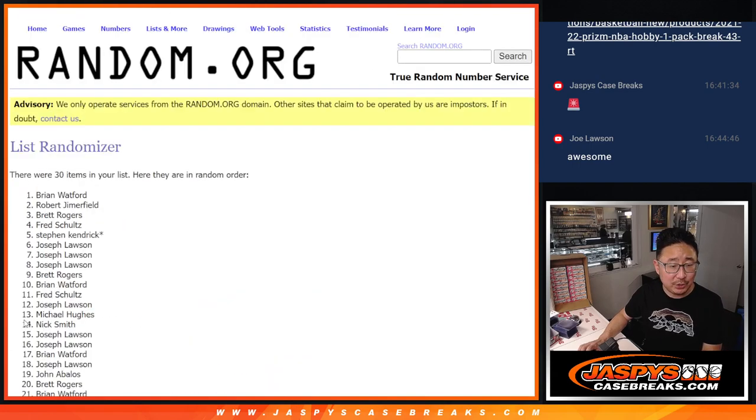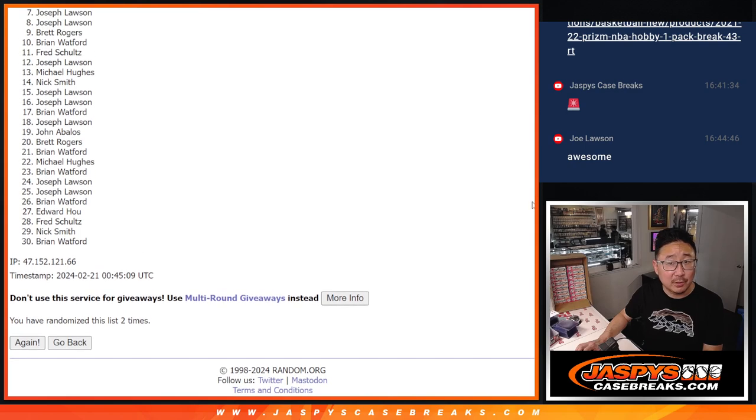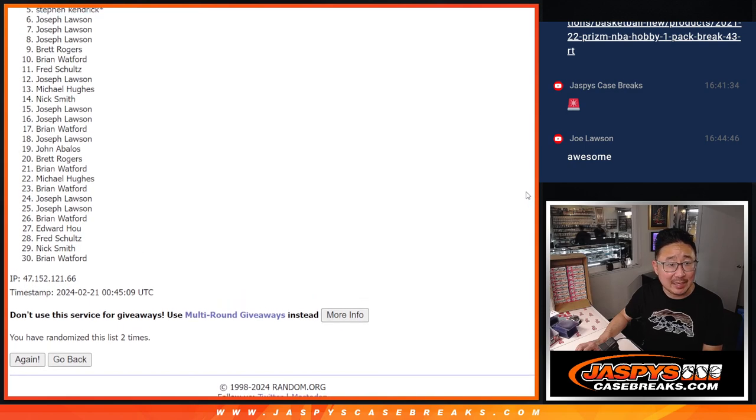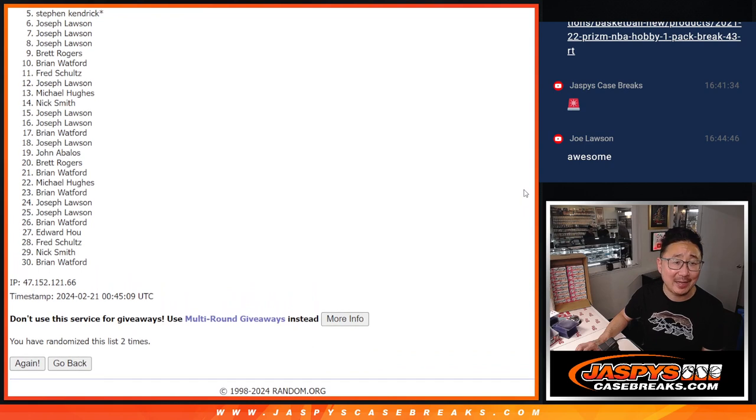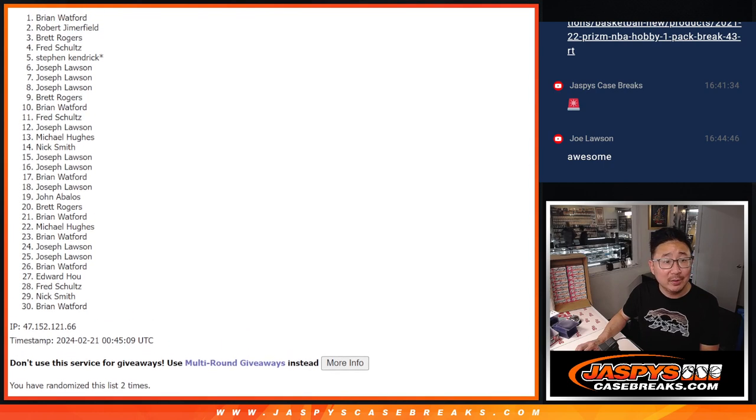One and two. So from five on down, it's going to be sad times. Stephen K., last spot — Mojo letting you down this time. Five through 30, sad times for everybody. But thanks, everyone, for getting in — appreciate you. Top four, happy times for you. You got teams in the next break. Happy times — Fred is happy, so is Brett, so is Robert, and Brian. Real happy.